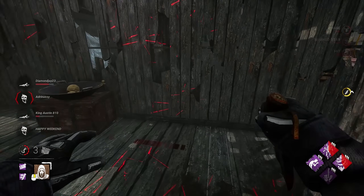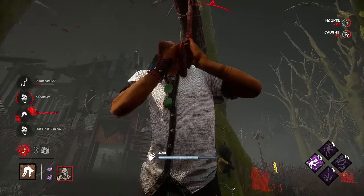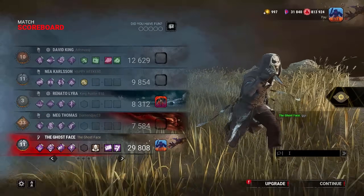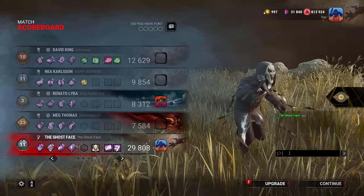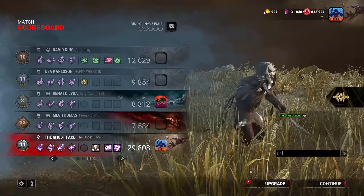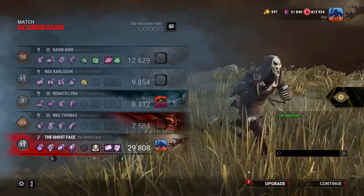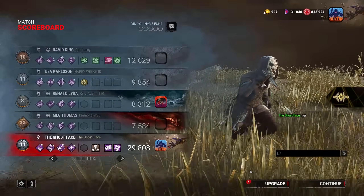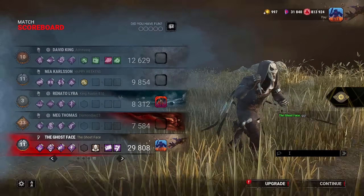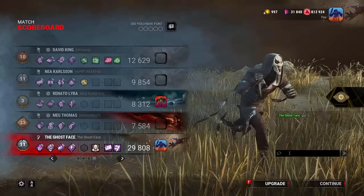Definitely not as close a game as the first, but still a pretty fun game nonetheless. And there we go. That is today's build. Overall it was a lot of fun. You should definitely try it out in your games. It is a little tougher, and again it has no slowdown. So play at your own risk and just realize that your game is gonna go quick. You're gonna have to pull the trigger and definitely get survivors out as fast as you can. But again, a lot of fun. Much love everyone, and until next time, I'm Red, and I'm signing off.